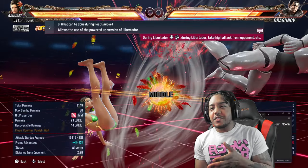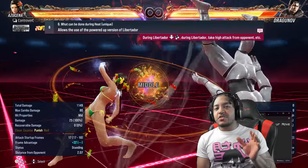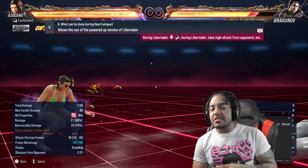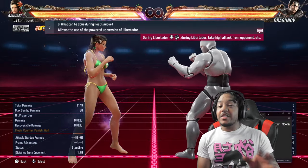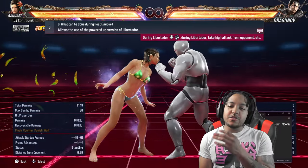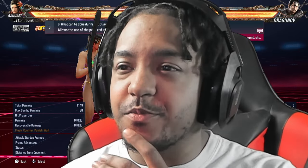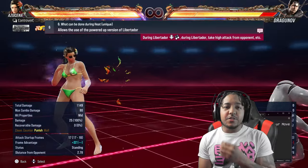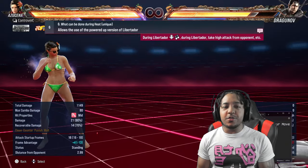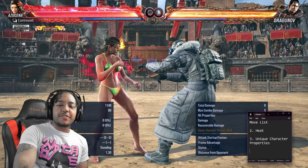I'm pointing this out because I feel like a lot of people don't know it. A lot of people jump right into ranked without practicing or looking at their move list — it's crazy. Check out your unique skill. I believe some characters have more than one, and I know at least one character can heal. Every character has a unique skill, so look into yours.